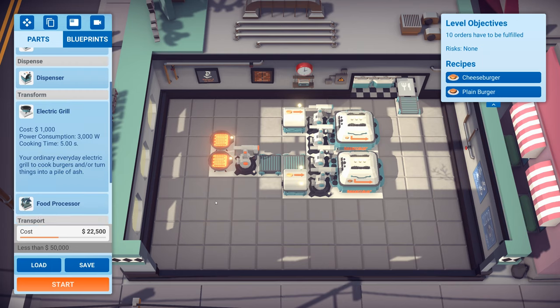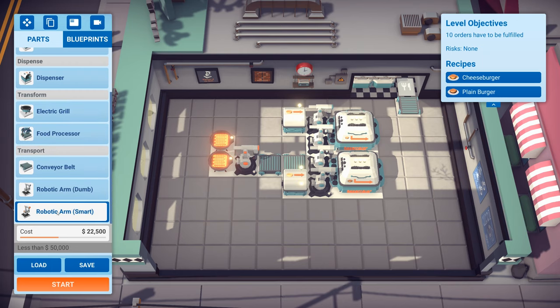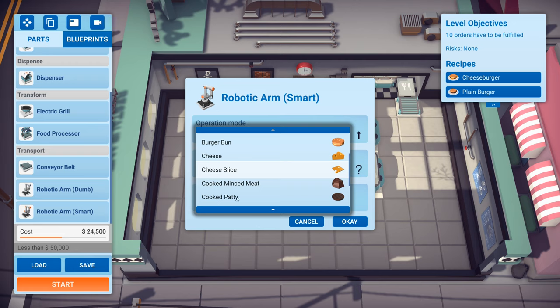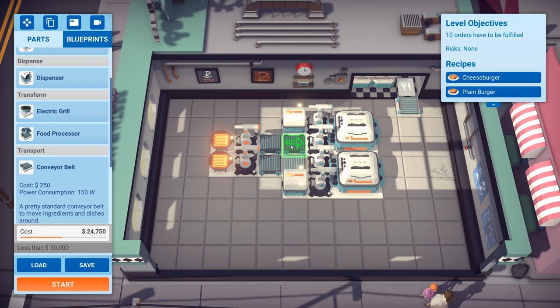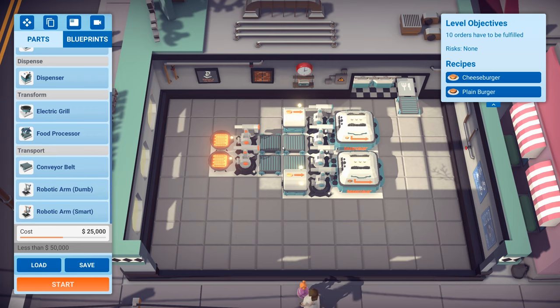So, another grill, another smart robotic arm. We'll make sure that this is also set to cooked patty. Then let's go for two more conveyor belts. You might wonder why I've got these conveyor belts rather than having these two right next to the assembler. We could do that for the top one - that would be slightly cheaper. But this just looks a little bit nicer and we can optimize a bit later. I'm not sure if you get your money back if you destroy stuff.